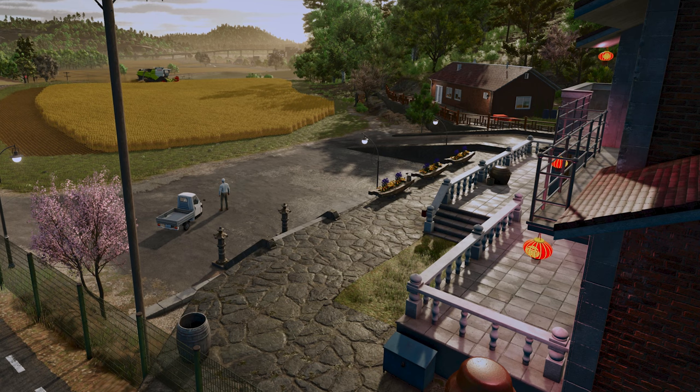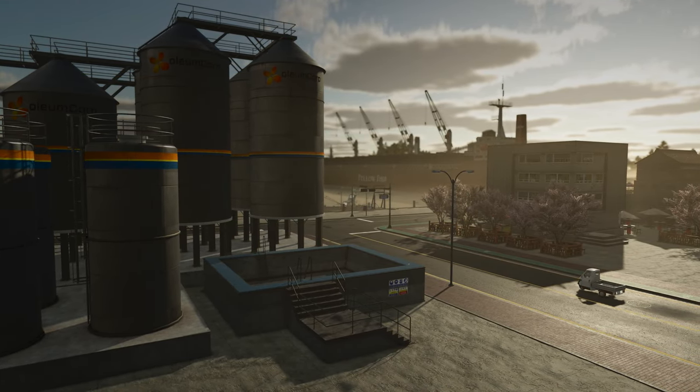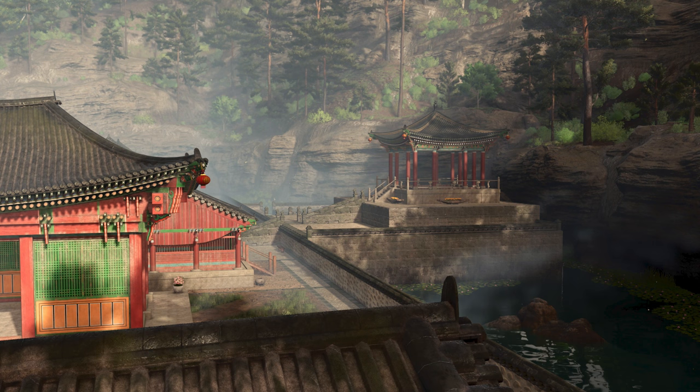I first thought that this scene could be our starting farm, with a mix of Asian and Western influences in the structure design, but I believe with a view we're going to see later in this video that this might be something else. We now transition to a dock with a huge cargo ship in the background, some silos in the foreground which I believe is going to be a production point, and a little trike truck that will become a theme throughout the rest of this trailer. Completely speechless.